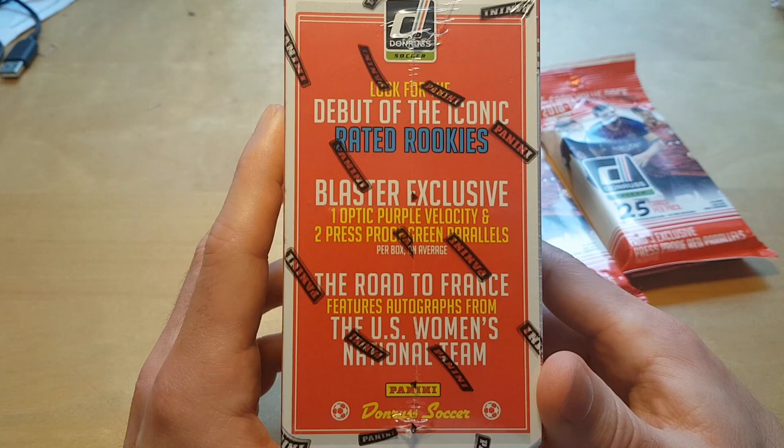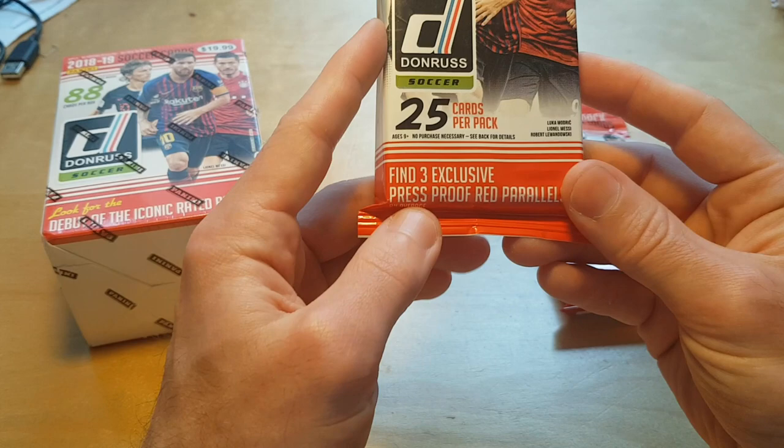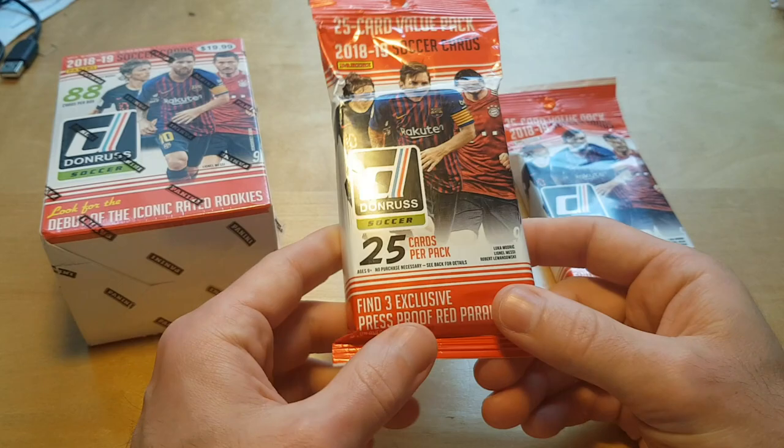There should be some retail exclusive content. For the blaster, it's one Optic purple velocity and two press proof green parallels per blaster, while for the value peg packs they are press proof red parallels. Let's see what's inside.